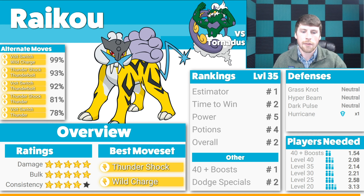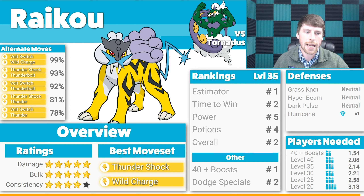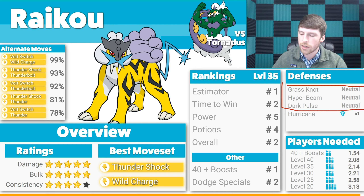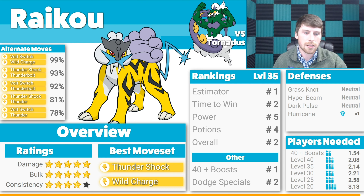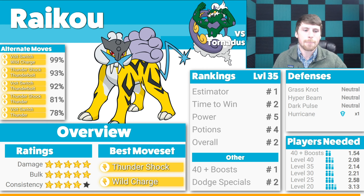At level 35, Raikou has an overall ranking of second — looks amazing. It's not going to faint a lot, and as far as defenses are concerned there are a lot of neutral situations, and in one situation we actually have some resistance versus the Hurricane move, which is great news. For those interested in doing duos, trios, or low-manning, you could very well pull off a duo with level 40 counters and all boosts in place. It will be a little difficult elsewhere, but pulling off the duo is very possible.